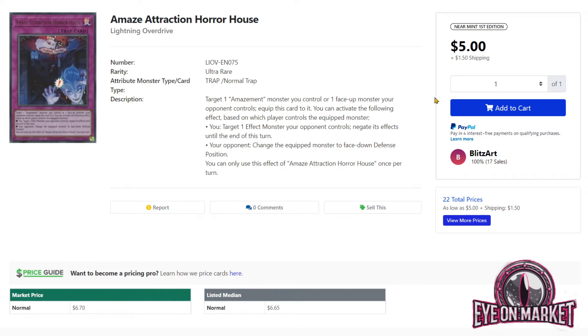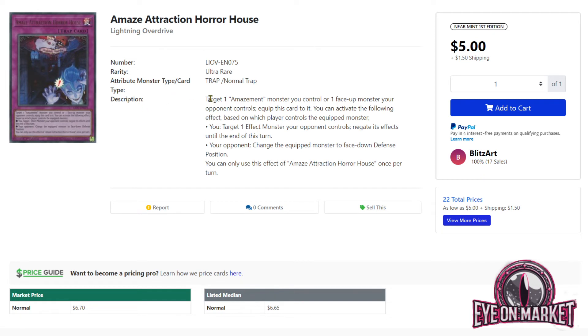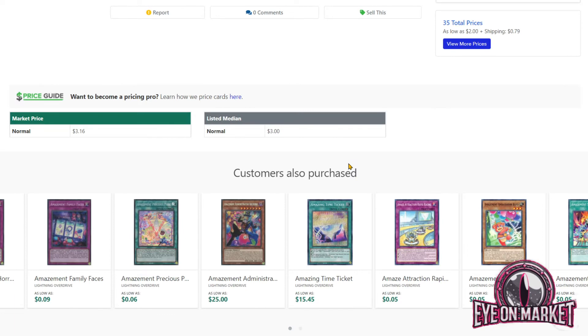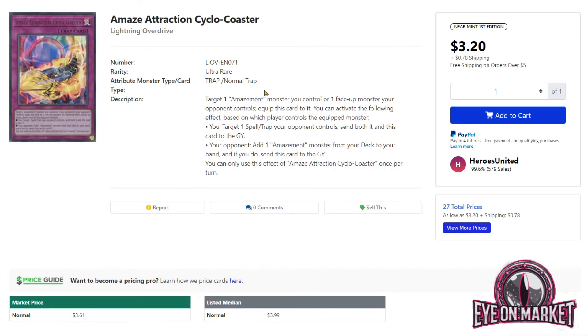The Amazement deck has seen substantial buyouts over the past few days. Amazement Attraction Horror House has almost been cleared off the market with 22 listings left, up to about $7 — it's basically like a Fiendish Chain for the deck. It was $2 to $2.50 and people chased after it. Comica is another one I mentioned if it got under $1 — it did very briefly, and then was cleared off the market; only 35 results left as an Ultra where others have 110 listings. Cyclocoaster was $1.50 with 27 listings left and has doubled in price. I picked these up yesterday at about $2 and change when I saw them starting to rise.